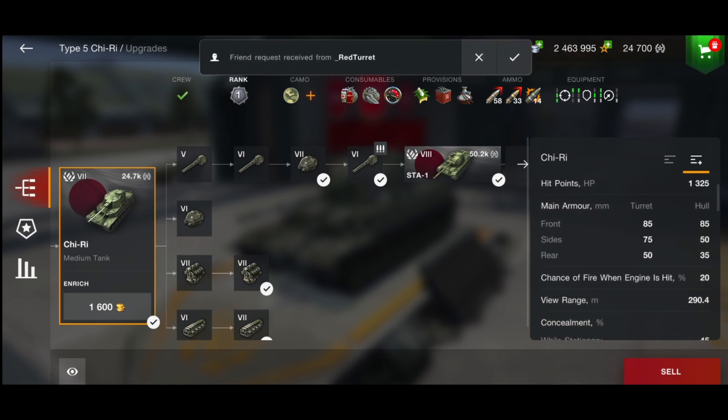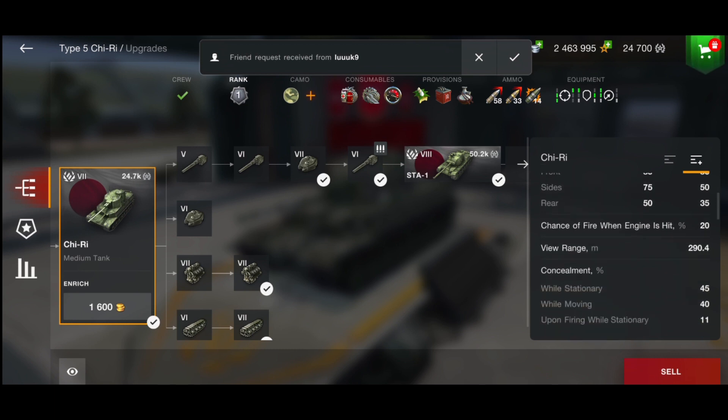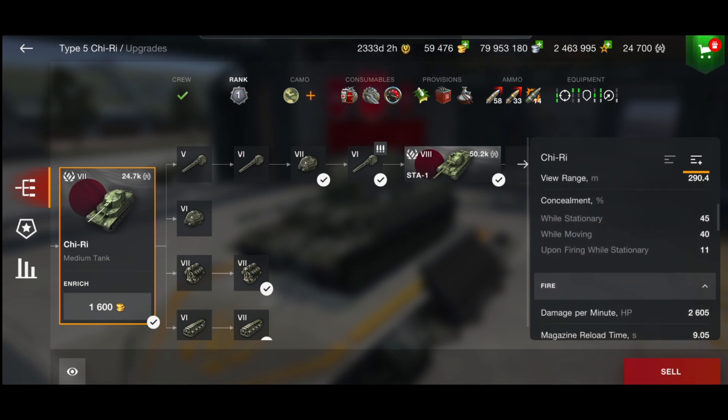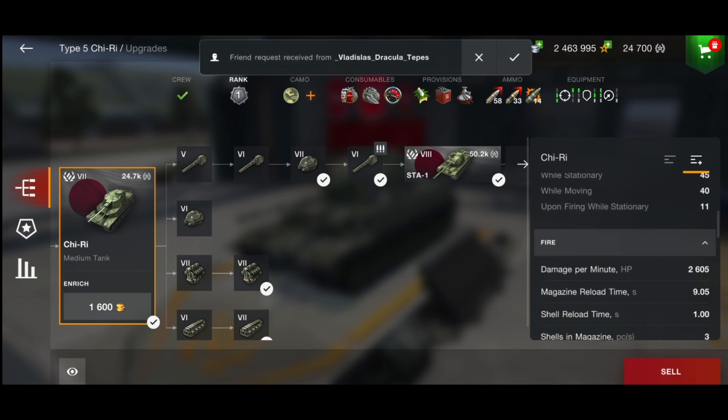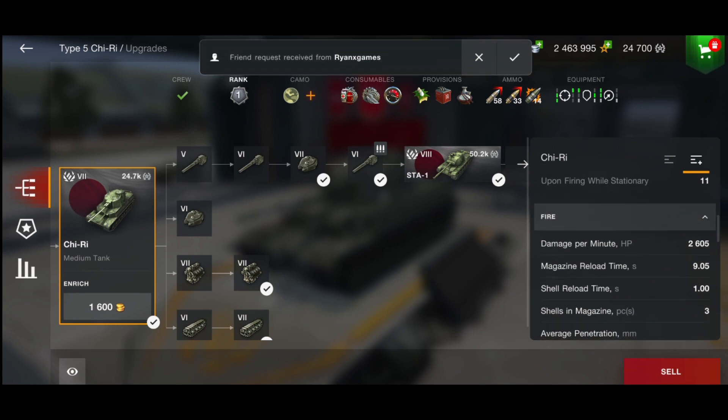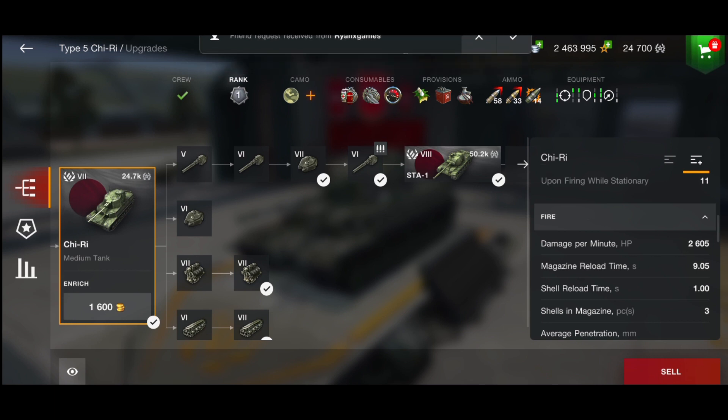As you can see, there is no armour whatsoever - 85mm is the best you are going to get. The DPM is 2605, which I think is respectable. It is an autoloader and a very good autoloader. The magazine is only 9 seconds long. You have got 3 shells and a 1 second reload in between each shell - very very good, you are constantly firing.